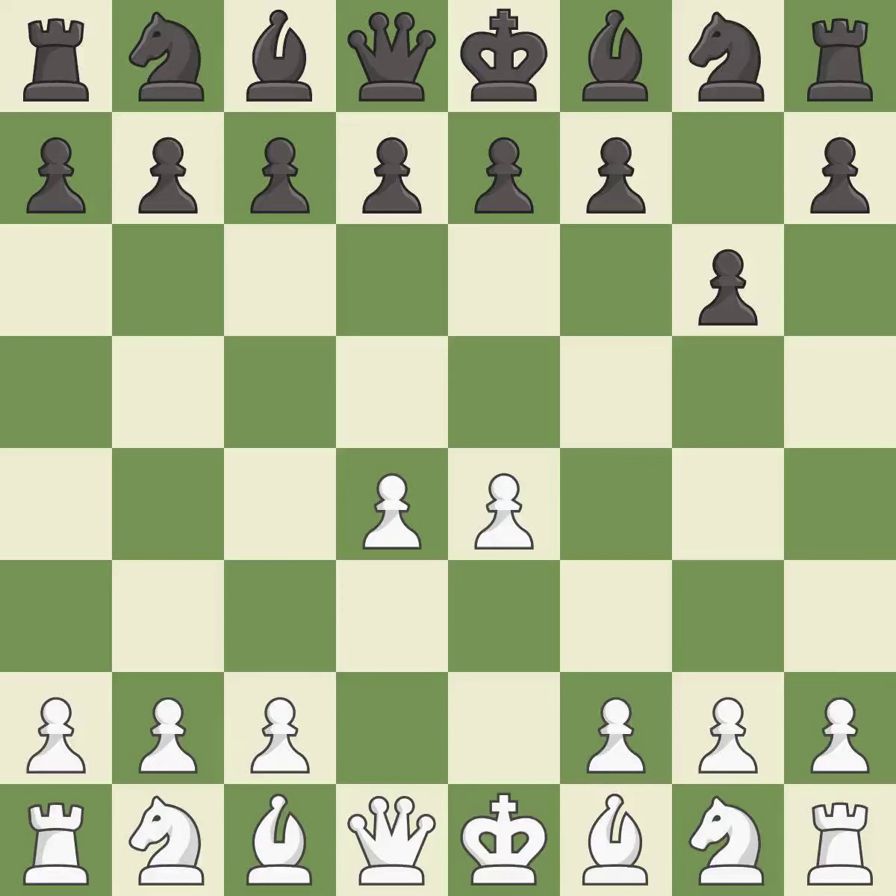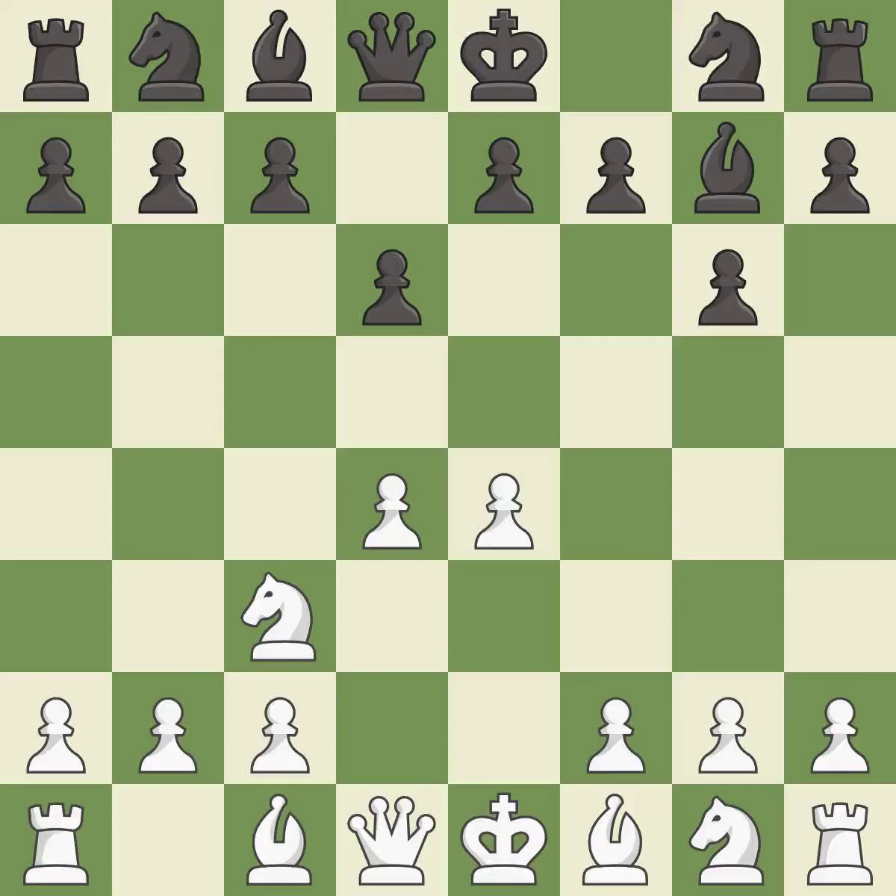d4 takes full control of the center and opens up for more development. Bg7 puts the bishop on the long diagonal in a move called a fianchetto. Nc3 defends the e4 pawn and puts more pressure on the d5 square. d6 defends the e5 square and allows the light squared bishop to develop.